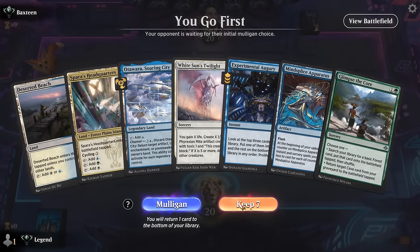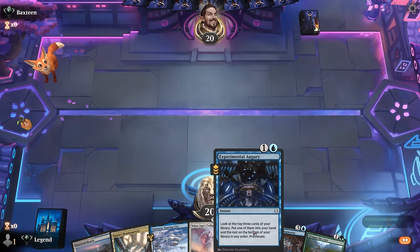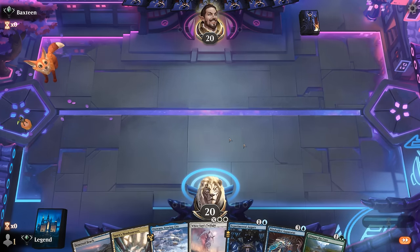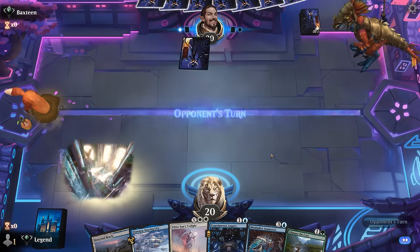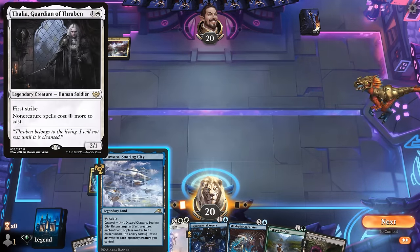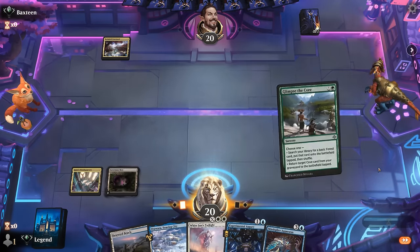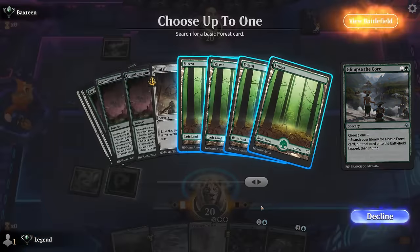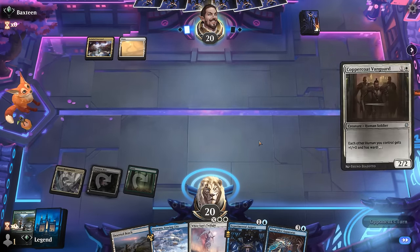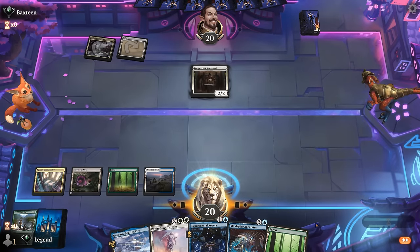Game one: we're on the play with a nice hand. Turn two Glimpse sets up a turn three Apparatus, and Augury can proliferate the oil counter. We can set up a big White Sun's Twilight. Facing Humans — if Thalia shows up that could be annoying. For now I play a Cavernous Maw. The opponent plays a Vanguard, so we pass with Mindsplice available.